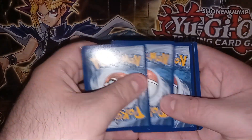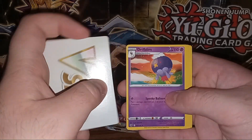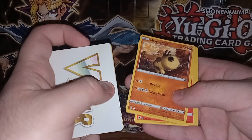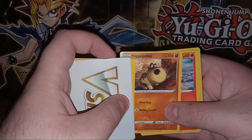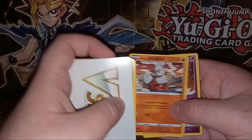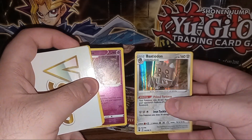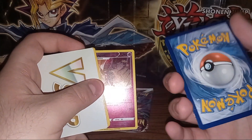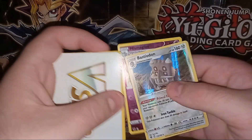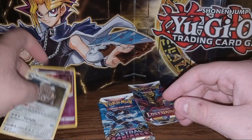I probably should have looked before I just flipped stuff out, but we have a V-Star marker. Going into Drifblim, Ursaring, Nickit — these are bent and they're cropped wrong. Cyndaquil, Hippopotas, Hisuian Qwilfish, Growlithe, Mismagius, followed up with a reverse holo Bastiodon. These do appear to be real cards, they're just a really shitty print job as far as I can tell — unless they're fake, which I wouldn't put past Dollar General.